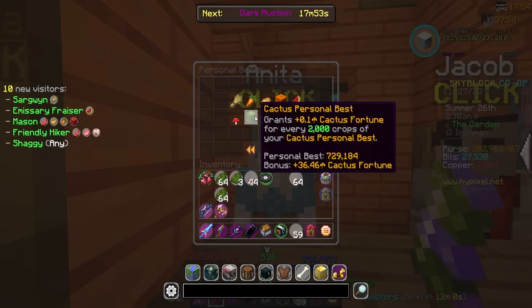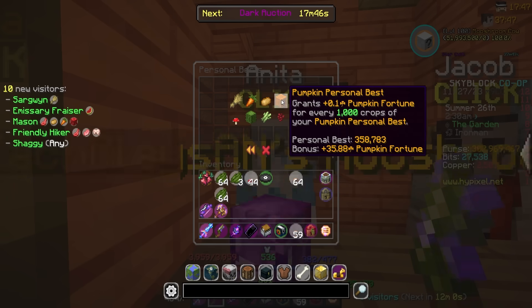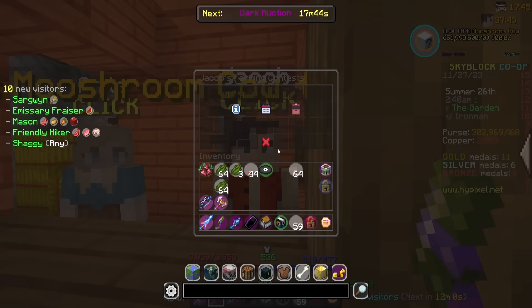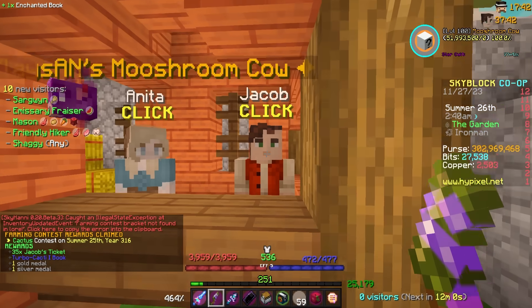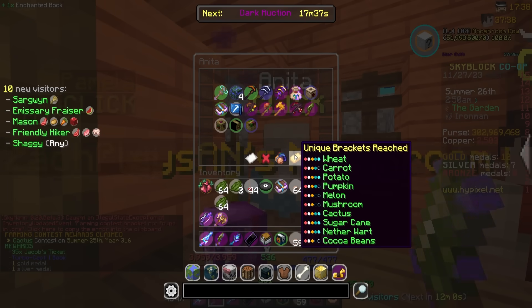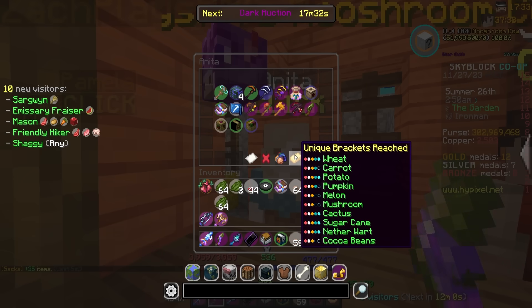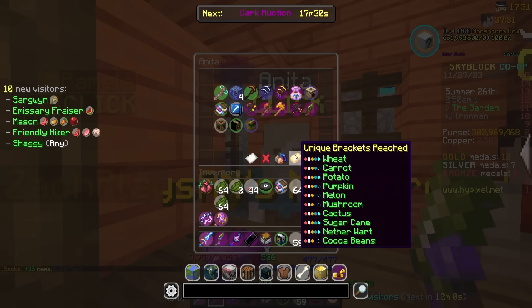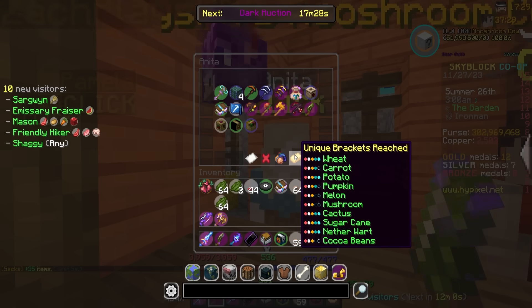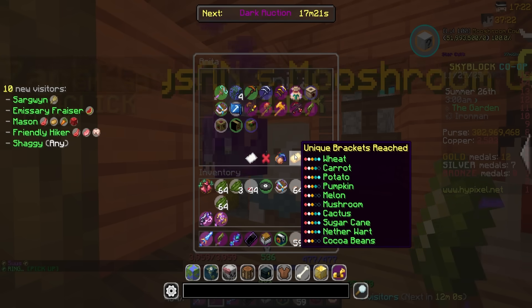Looking at how much extra cactus farming fortune we're getting from our personal best with Anita — we're now getting 36.46 extra farming fortune for cactus, which is a lot better than before. We should have a diamond medal to claim. That's now our fifth unique diamond medal. We still need cocoa beans, which shouldn't be too hard with the new farm. Carrot I've only done one contest for and got unlucky with platinum. And we have melon, mushroom, and pumpkin — we honestly need to build new farms for those.